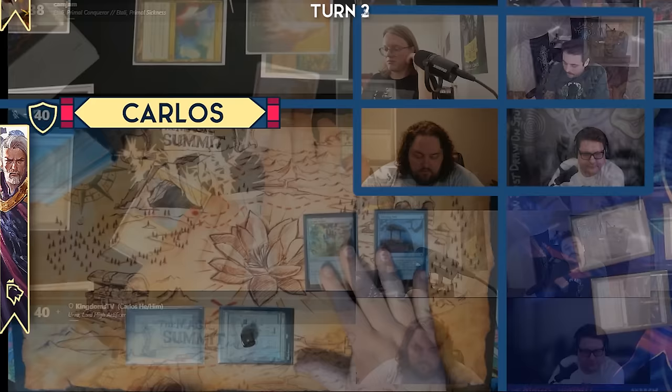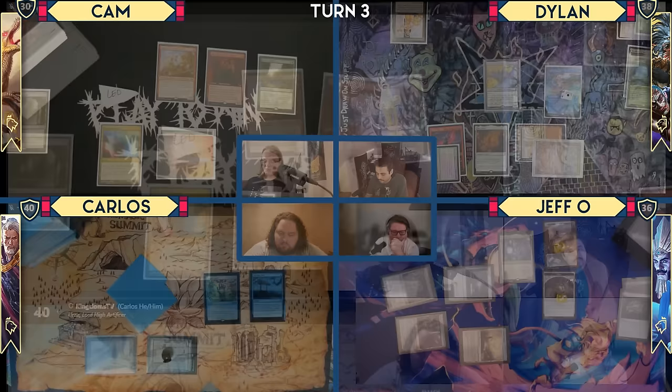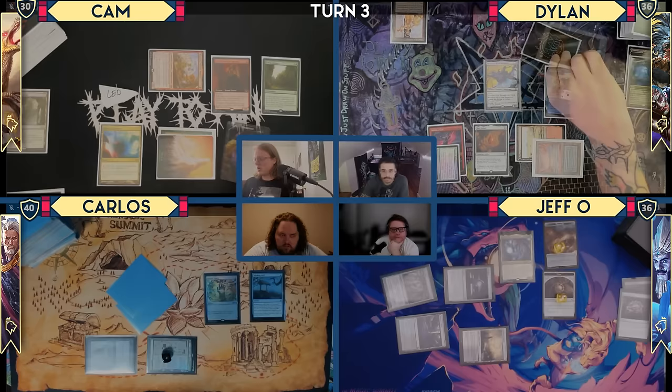Untap, upkeep and draw phase. Let's get this Sylvan Library action going — what do you know, I'm keeping all three. Going down to 30. Crack a Treasure, cast a Professional Facebreaker. Dylan, you're Commander Damage blocked and you've been drawing a ton of cards — I'm going to come at you. I'll take two. Make two Treasures — one off Professional Facebreaker and one off Ragavan.